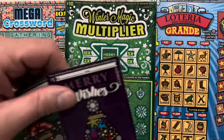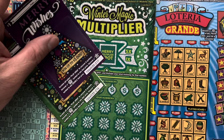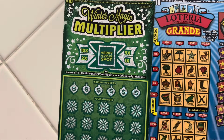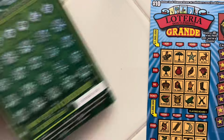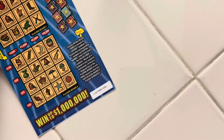We have two of the new $1 Merry Wishes — tickets 216 and 217. We have two $5 Mega Crosswords — tickets 36 and 37. One of the new $10 Winter Magic Multiplier, ticket 16. And one $10 Loteria Grande, ticket 26.